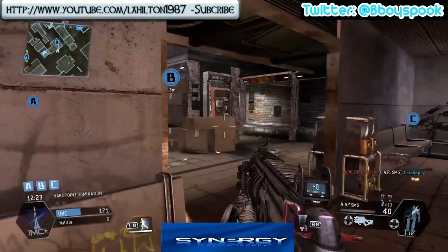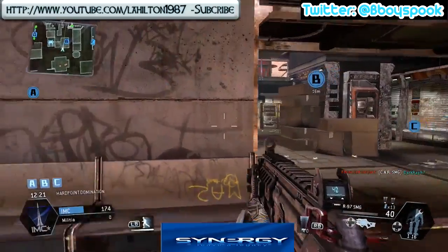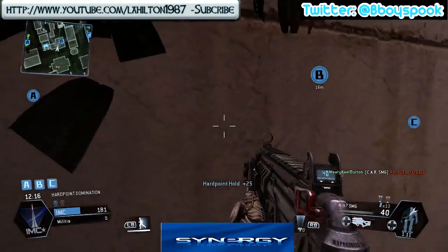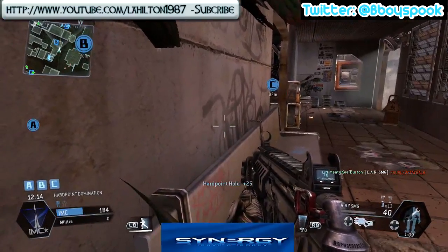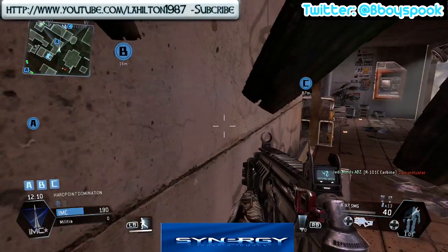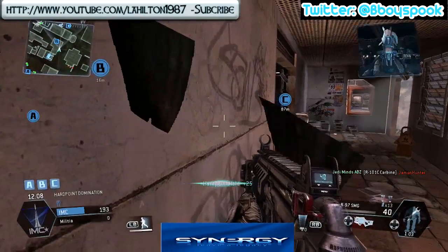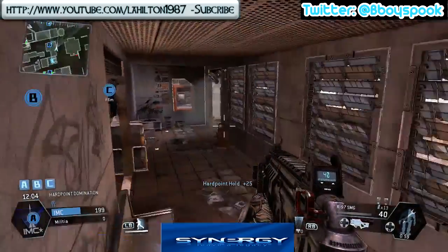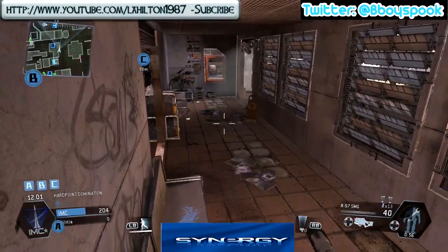Just by checking the leaderboard you can see they do end up with a team. This team basically comes into the game and all they literally do is attack A, which is why my team has sent more reinforcements over to A as extra backup - because if there's only one guy there we're not going to be able to hold it very well.